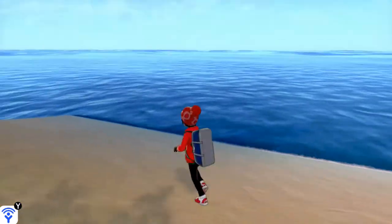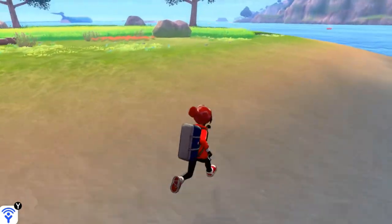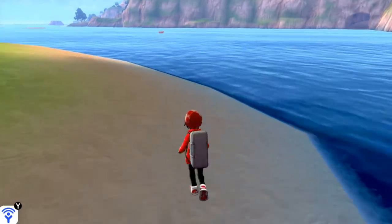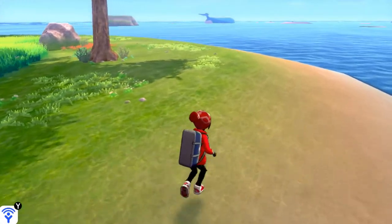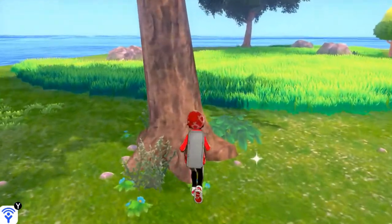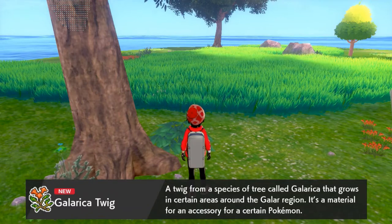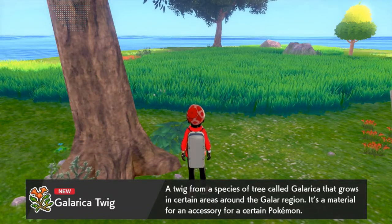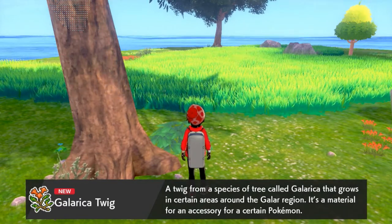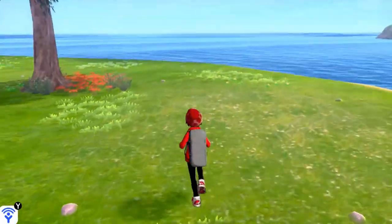We found ourselves some Dittos! There's a lot more out there including the towers, interesting Pokémon caves, and whatnot. A lot of the stuff here is going to go a bit smoother because we've already been through Pokémon Sword. We found a Galarica Twig — it's a rare item, a twig from a species of tree called Galerica that grows in certain areas around the Galar region. It's a material for evolving a certain Pokémon.